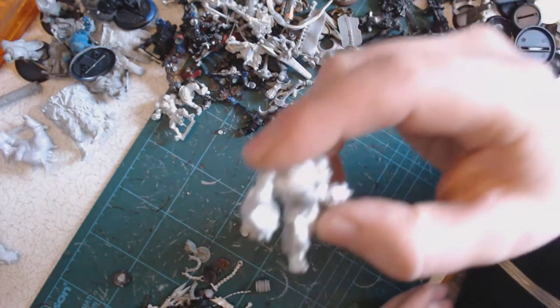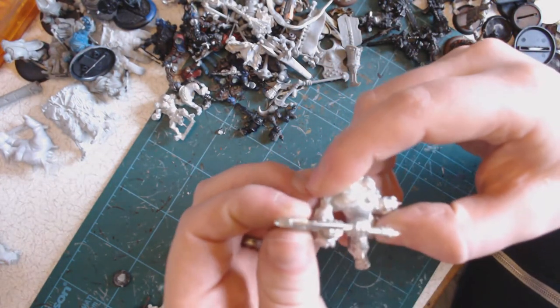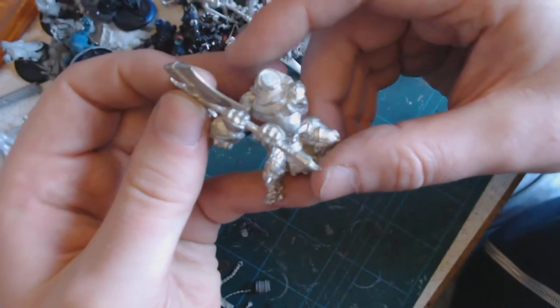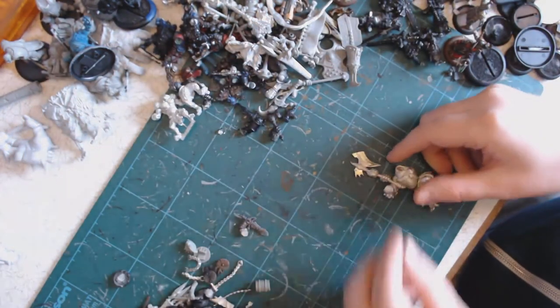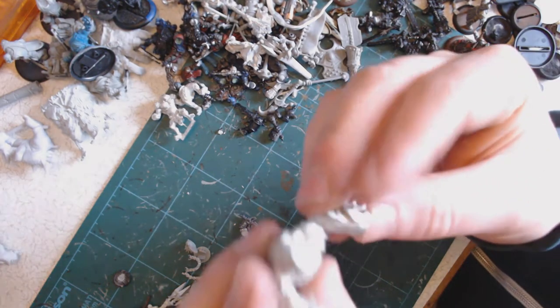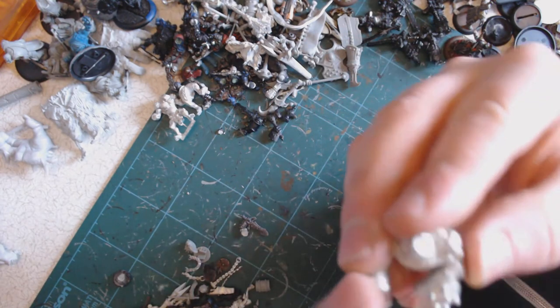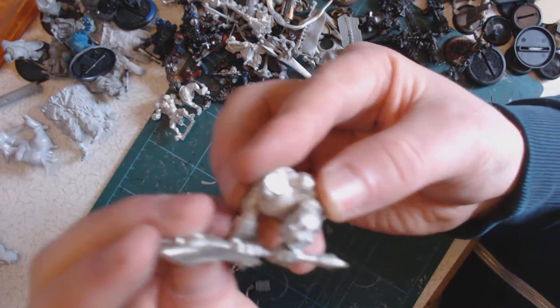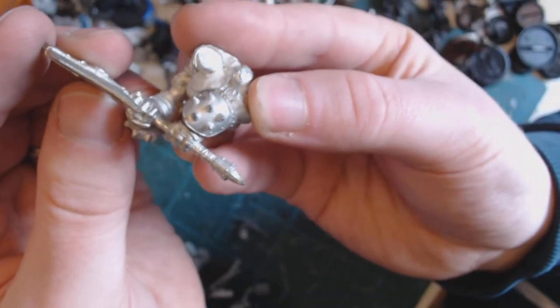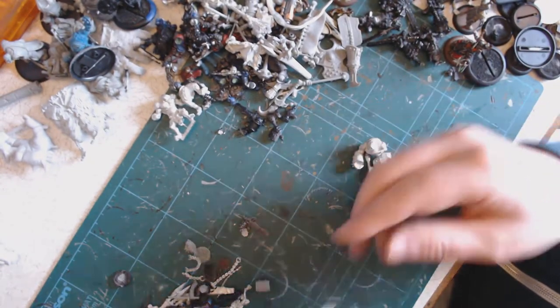I think this might be the body of a Troll Axer — yep, just missing an arm and a head. I'll put it to one side. That might be the arm — yep, just missing a head now. If I find the head, that's a complete Troll Axer.